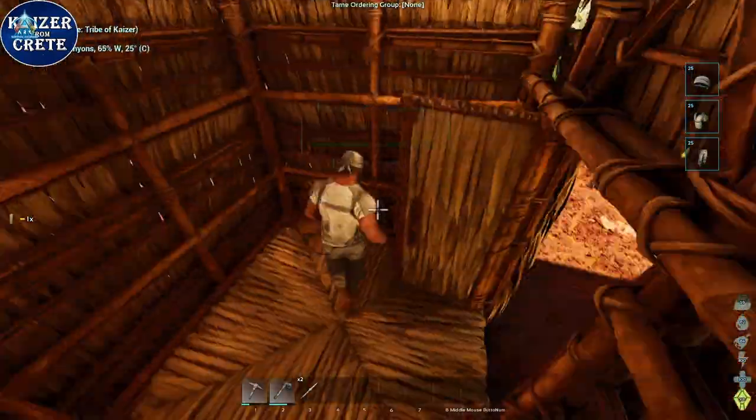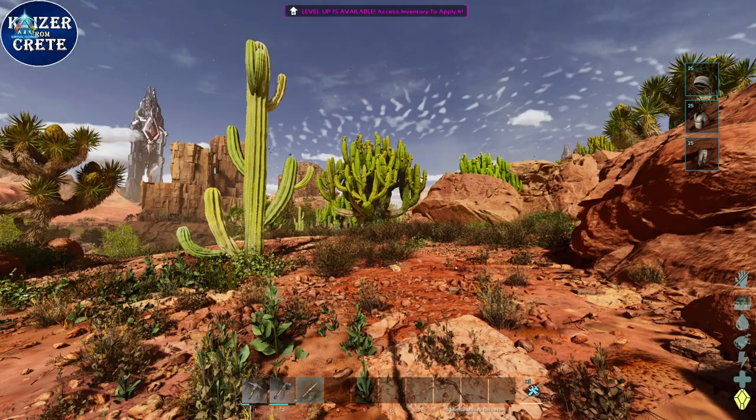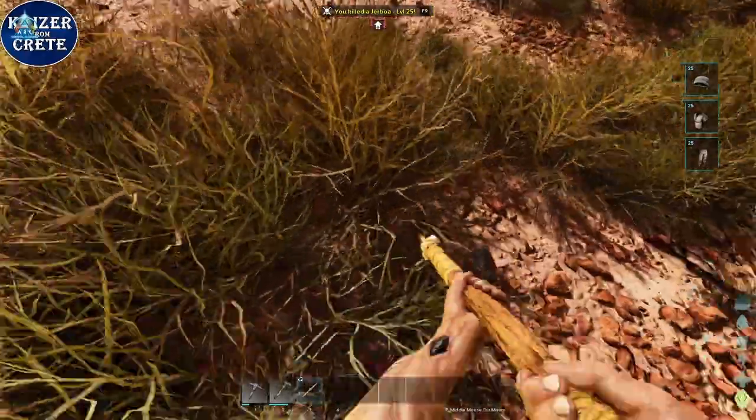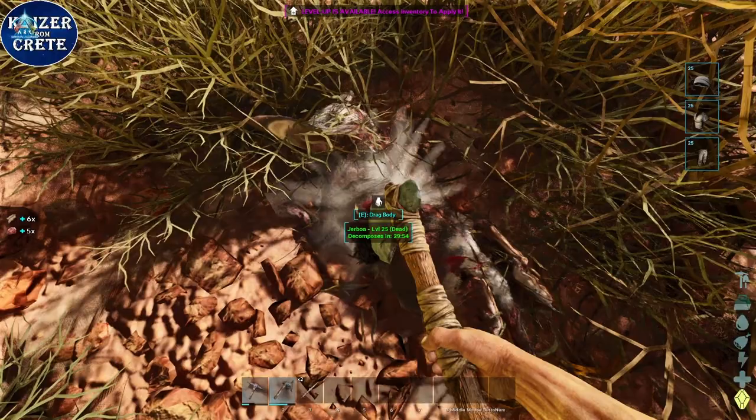Build yourself a thatch pillbox immediately so you can rest in there and gain stamina without eating up all the time. Now you need to find a gerbo or rice straw to get your first hide. You might end up with a dead dino and just get the hide for free, but that happens very rarely. Make sure to harvest the creature you killed with your hatchet to get more hide.